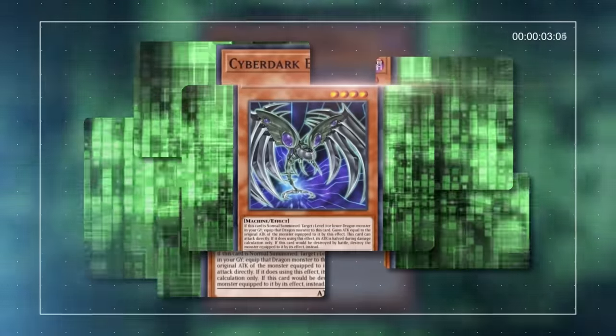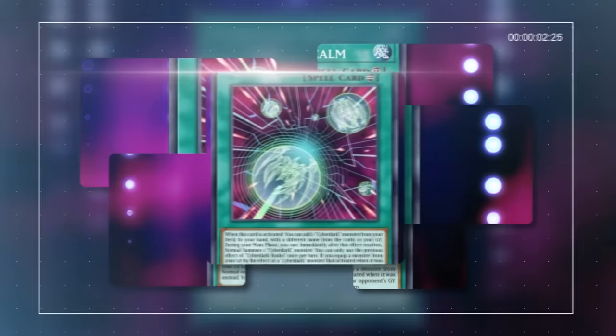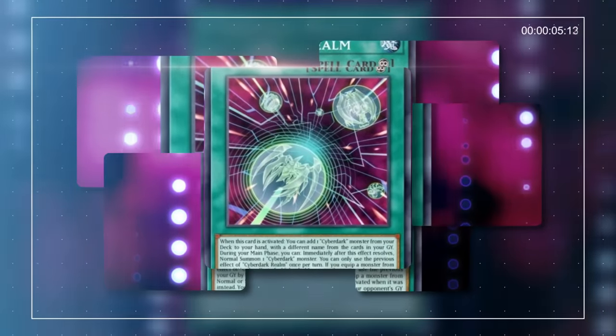Today we're going to be looking at Zane's 10 most important cards, how they took him down a dark path, and whether they'd be able to give him the victory that he desired in the actual TCG.